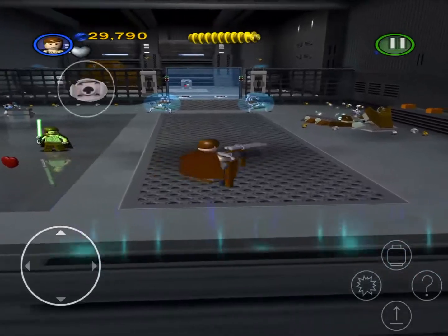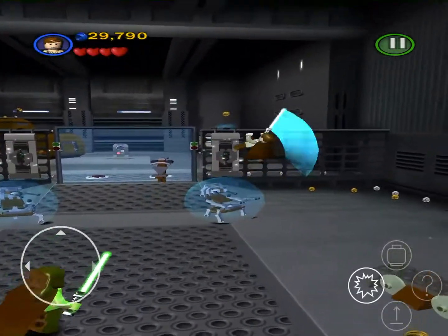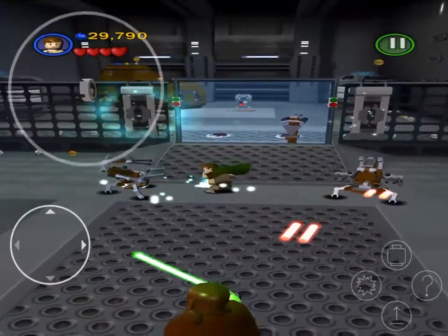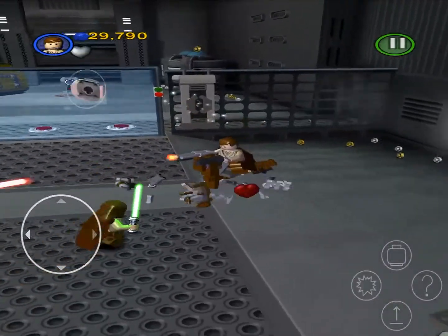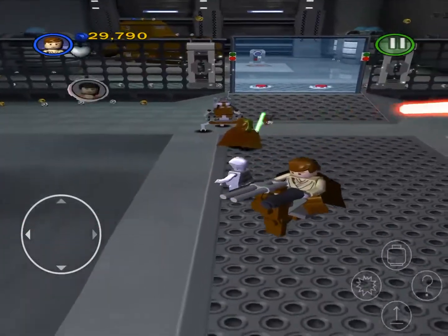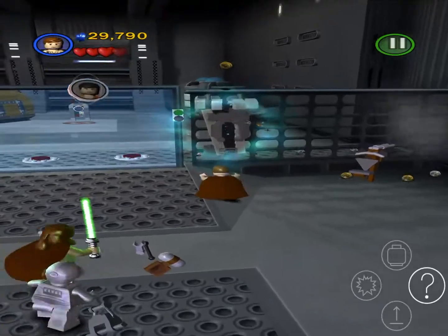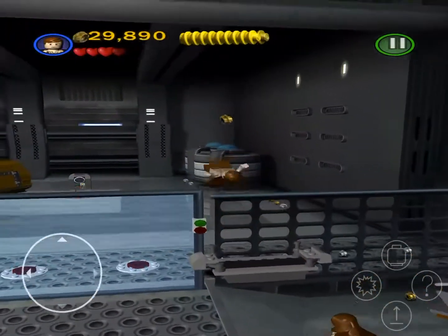And then you go on this little droid buggy and shoot them — but you have to disable their shields first. The way you disable their shield is with ground pound. Then I want to go on this thing and kill them. That's what you do when you mess with Jedi scum. And then you use the force on this thing to make a little bench go up.